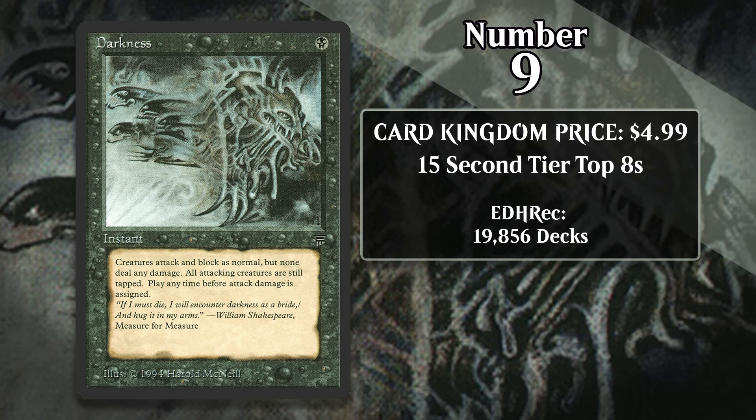At number 9, it's Darkness, which costs about $5. We just saw Black High Tide — now we're looking at a Black Fog. For one black mana, this instant prevents all combat damage that would be dealt this turn. Fogs aren't the kind of card you slot into just any deck, as going down a card to prevent damage is often just delaying the inevitable. However, if you're playing a combo deck, buying yourself that one more turn against a creature deck is often enough to let you go off. Those are exactly the kinds of decks that Darkness has been played in.